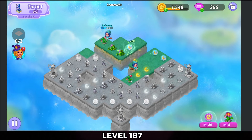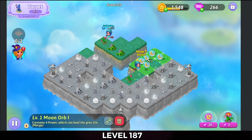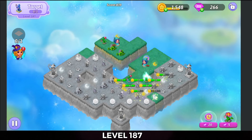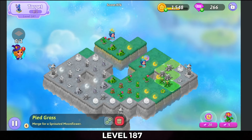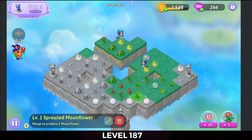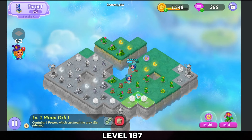And a 3-merge. Then a 5-merge there and a 3-merge with those orbs. I'm going to pop one of those orbs. Make a big mess of a heal. 5-merge some pied grass. I'm going to 3-merge some moon orbs down at the bottom.